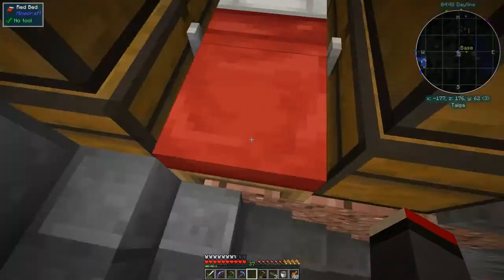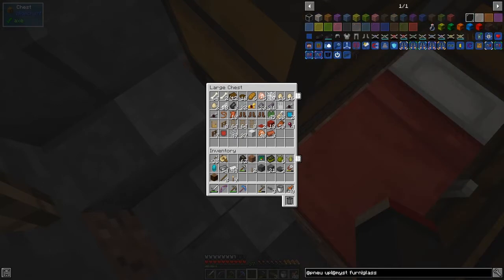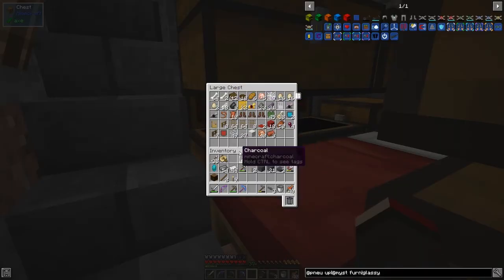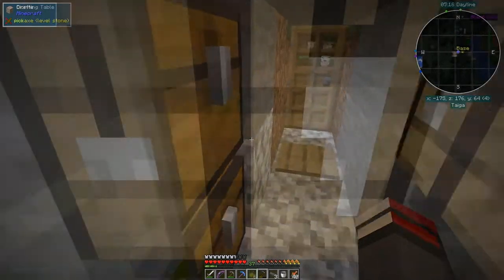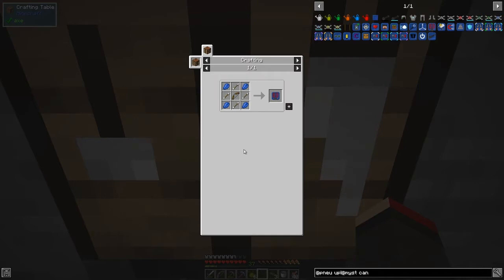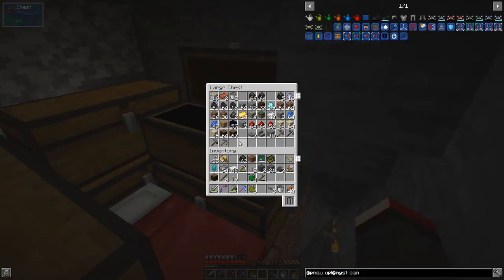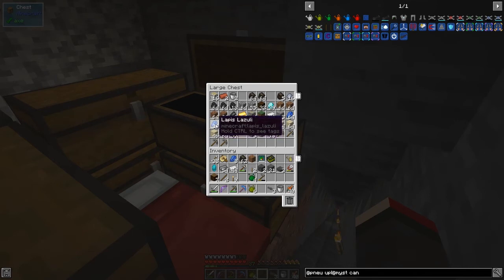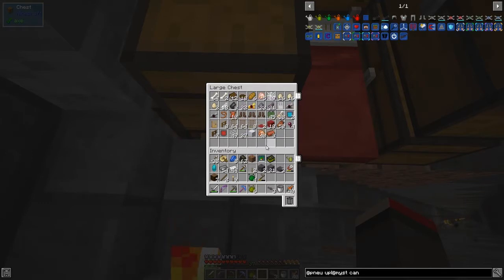Let's quickly make that furnace up - very straightforward, just the stuff we've done before. I'll put it down and feed it some coal, so anything we cook here will be faster. While I was looking for glass earlier I noticed the inventory finder highlights the correct chest with a yellow background - I think I just missed it. Now I want to make range upgrades for the drones - basically eight arrows, eight lapis, and two bows because I want to make two range upgrades.